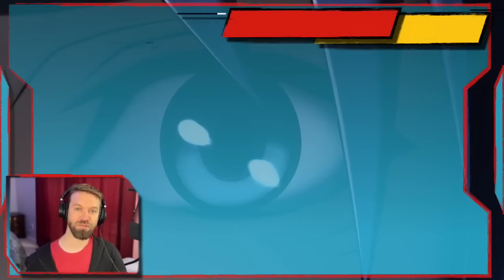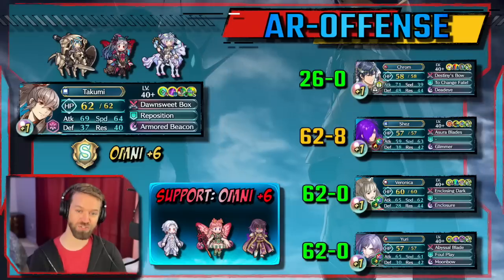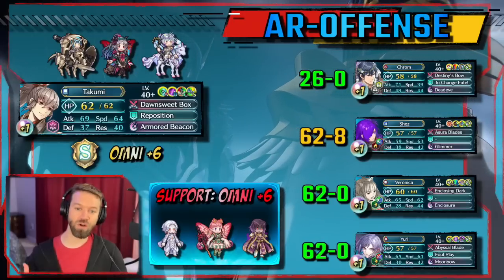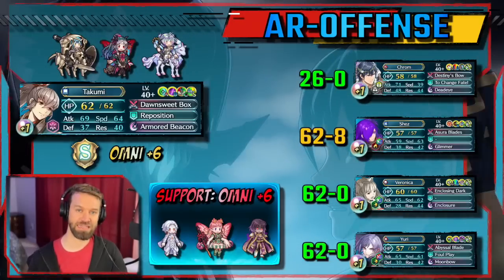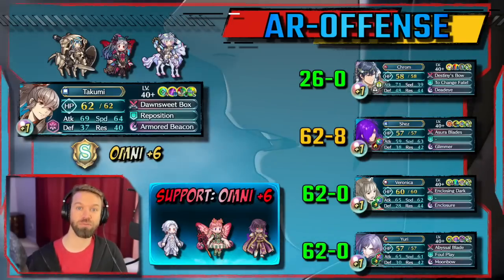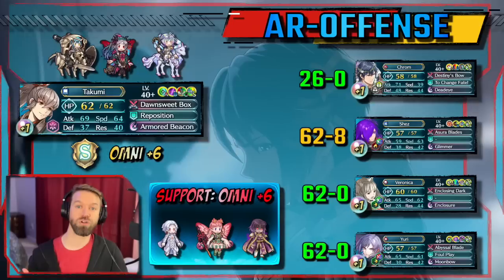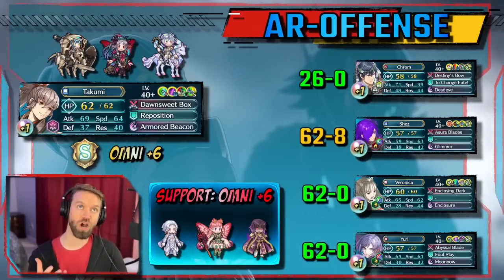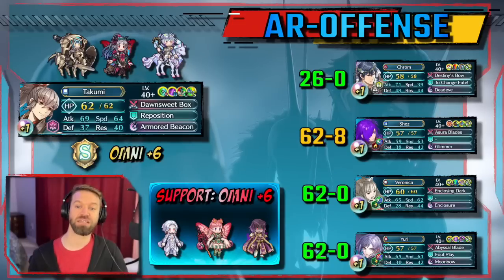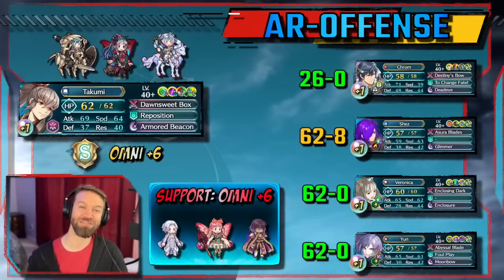Let's go through the sims. I know this is a lot of numbers — you can pause if you need to. First up is Takumi, and the only thing you're really worried about is Chrom. Chrom is basically the bane of any Armored Beacon user's existence. That's why Brave Hector is still so good with this, because ignoring armor effectiveness is fantastic. You can see everyone else Takumi does very well against, though you'd like a little more speed versus Shez.